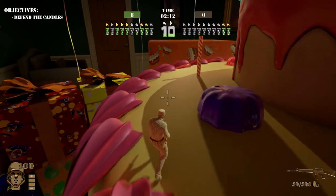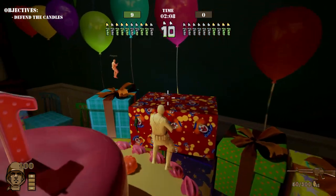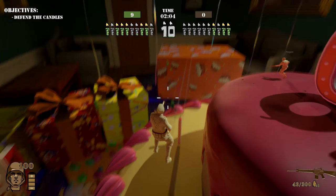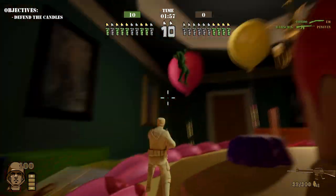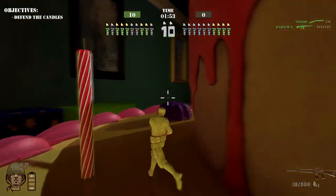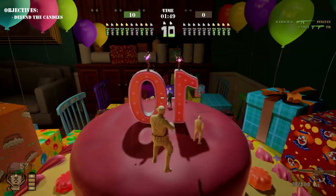We have basic WASD controls, you can jump, you can sprint with Shift, and you can roll with Left Alt. Oops, kind of messed that roll up — oh, I hit him. So there is an in-game class system in a sense, because you don't pick your class before the game — you start with all the guns.